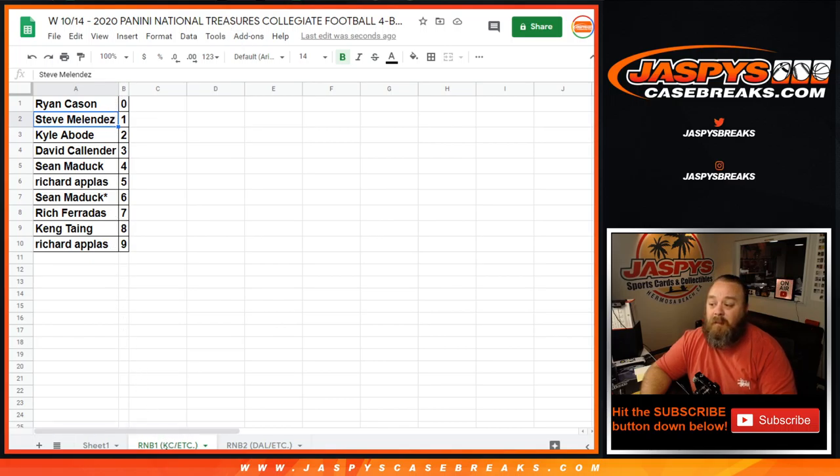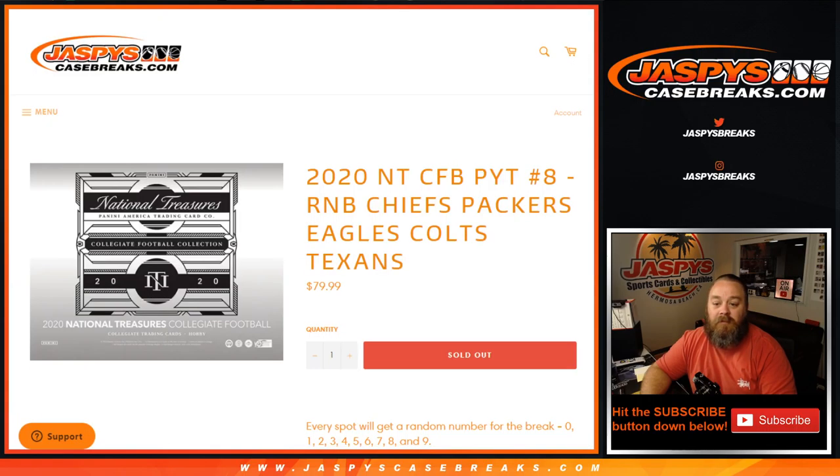That is the randomizer for the Kansas City number block, which I've entitled Random Number Block One — Kansas City Chiefs — covering the Chiefs, Packers, Eagles, Colts, and Texans. One more randomizer and then the break coming up next. Thanks everyone at seansjaspyscasebreaks.com — see you next time.